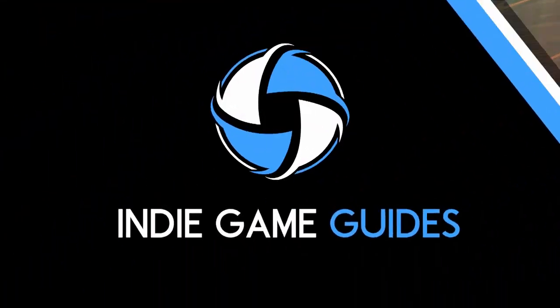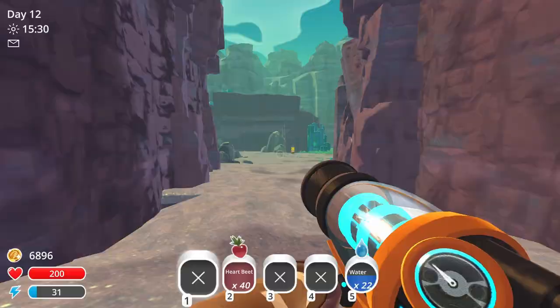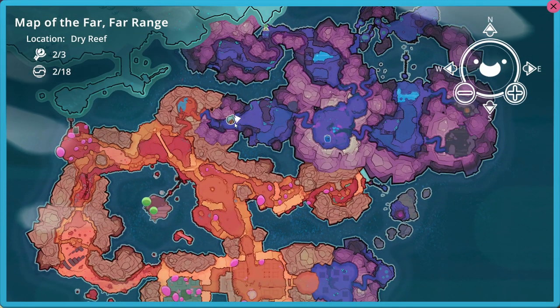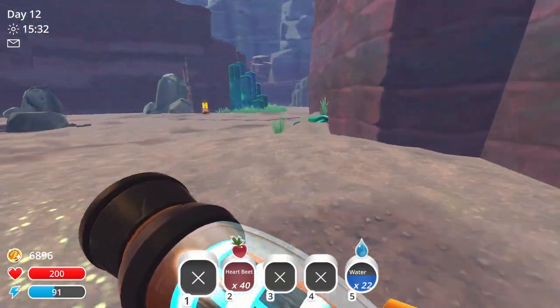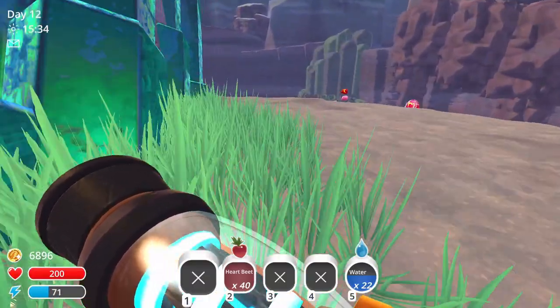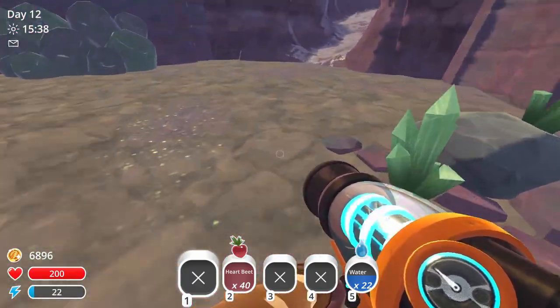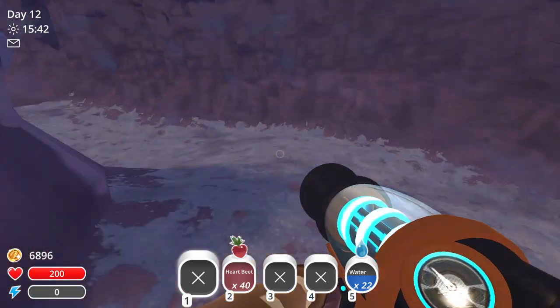Next up, the Ash Island. For the Ash Island we're gonna have to take a longer walk. I'm gonna start right here from the gate between the Dry Reef and the Indigo Quarry. We're just gonna hover and follow the path, but you will need your hover pack for this, as there is a small part that you need to hover over — but that was the same with the Tabby Gordo.